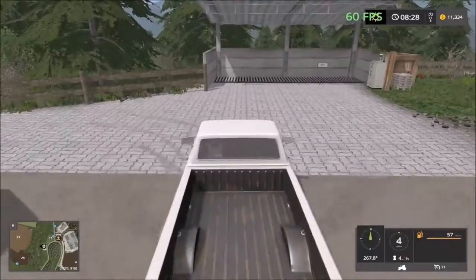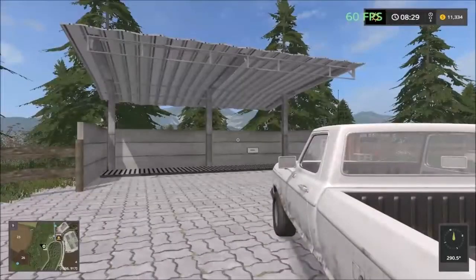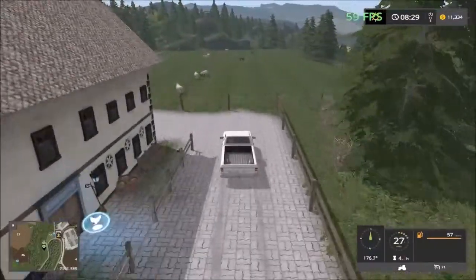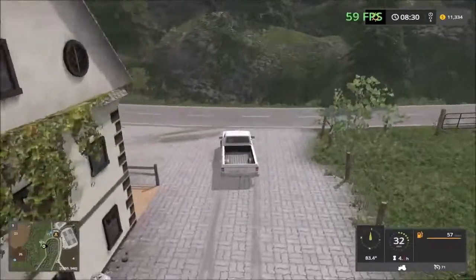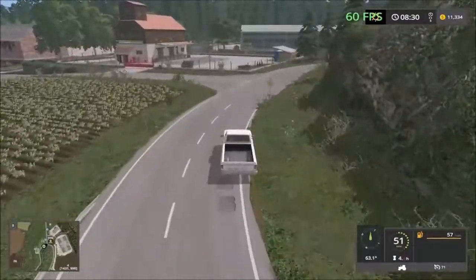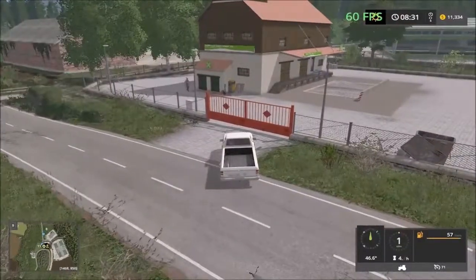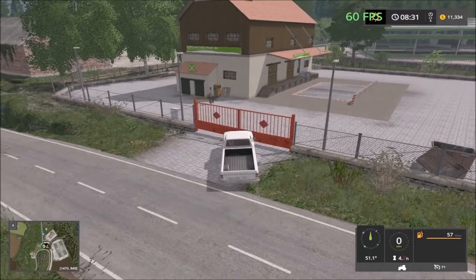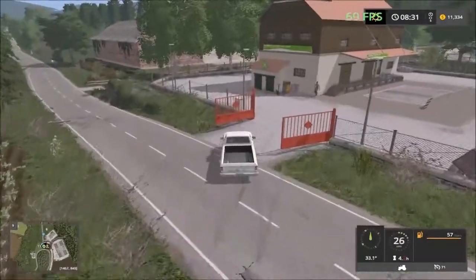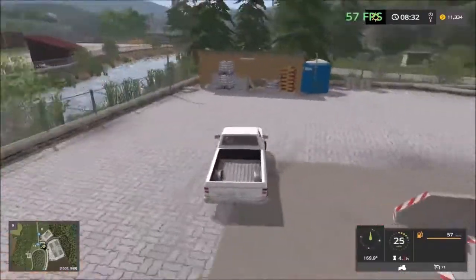There's something over there — it says milk in German, so I'm not sure what it is. Eggs can also be sold here. Here's the sell point — when I tried to open the gate before it wouldn't open, but now it opens. I guess it's at half past eight. So this is the next sell point, and there's seeds and fertilizer here too.